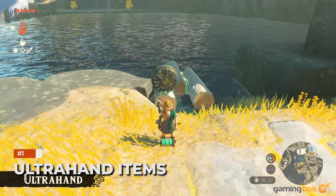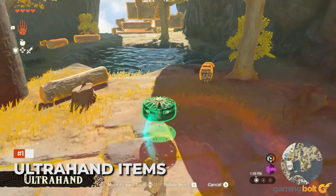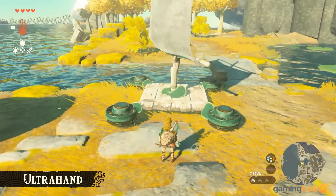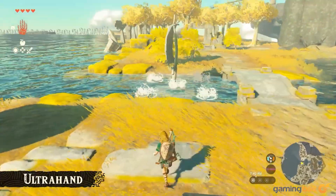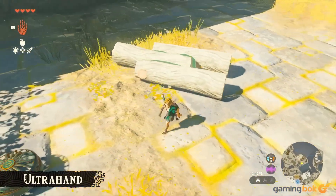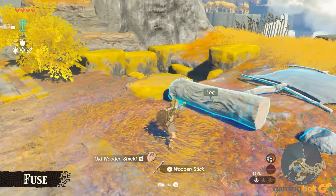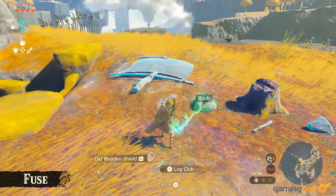Ultra Hand Items: In the little bit of Tears of the Kingdom that Nintendo has previously shown, we spotted platforms containing building materials scattered throughout Hyrule, and more details on those emerged in recent previews. As many guessed, the purpose of these platforms was to provide players with base building materials at various points in the world for using Ultra Hand. Players will be able to use those materials to build whatever they wish, and this is likely how the game will make sure those resources are readily available when needed.